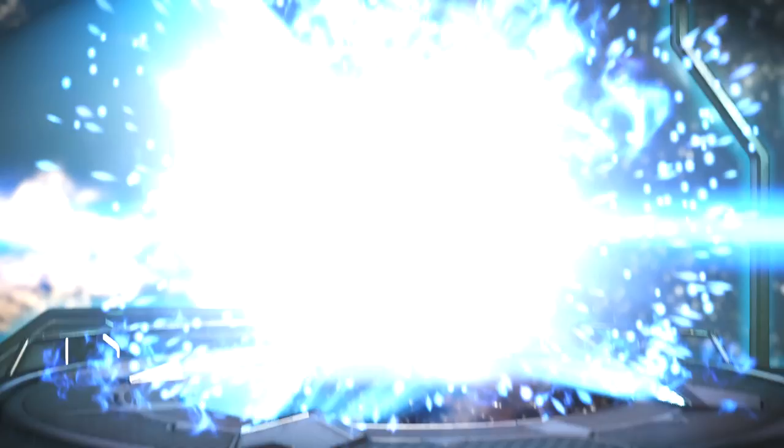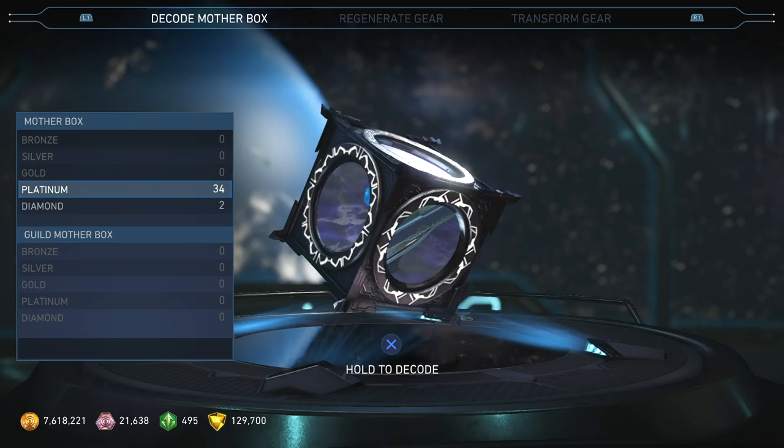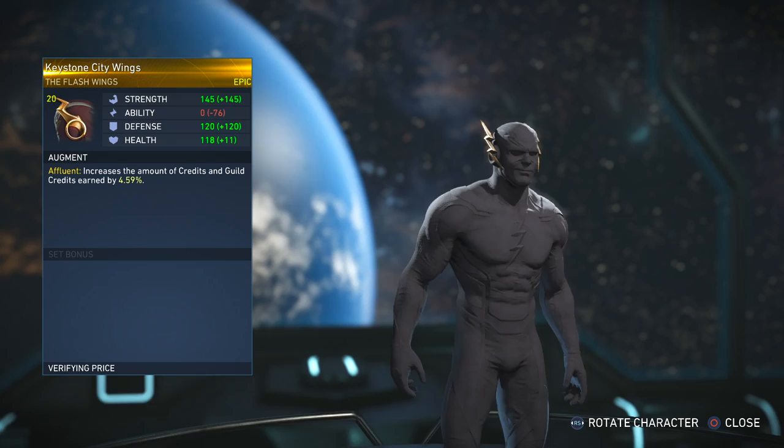So funny enough, I got two pieces of Epic Gear in one gold Mother Box. It's very lucky to get gold Mother Boxes for the Guild Mother Boxes — you get some good stuff there. And as you guys see, two epics is a common amount you're going to get for Epic Gear on Platinum Mother Boxes, unless you're very unlucky and only get one.